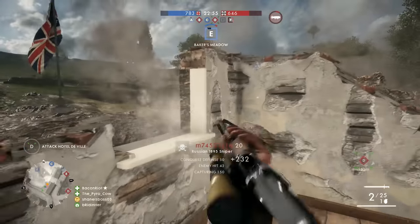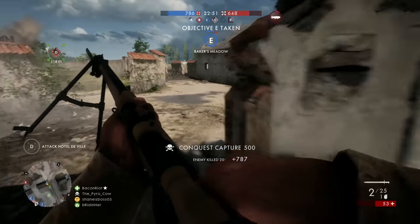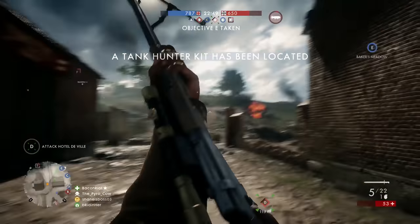Hey guys, this is Daniel from LaserGaming. This video will be telling you how to unlock the Calibri and the Martini Henry, both of the rank 10 weapons for the Scout class in Battlefield 1.